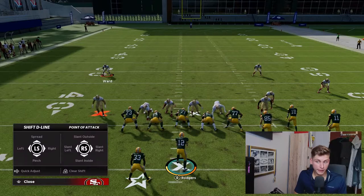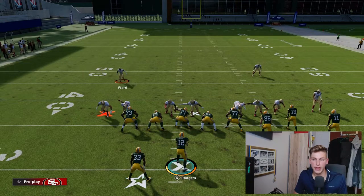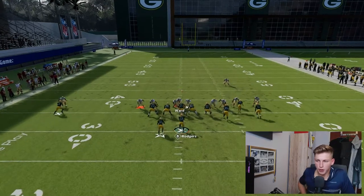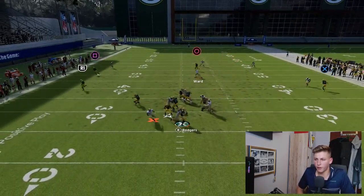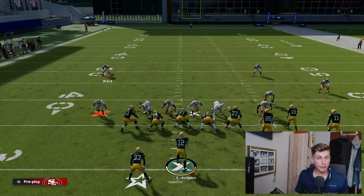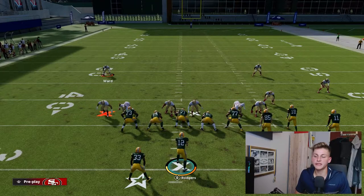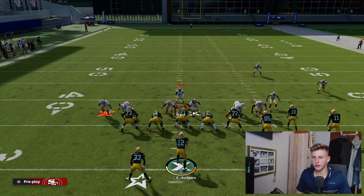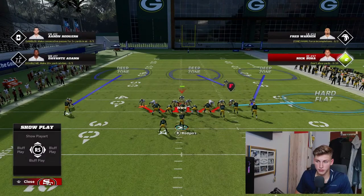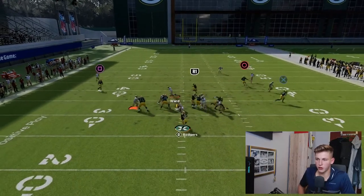Let's try that again: spread the D-line, pinch the linebackers, blitz all linebackers, slant inside, press shade underneath, then move this guy down and put him on the drag. Snap the ball, engage with him quickly and then get off. We had a couple of attempts there — the blitz didn't come in right away. Probably because I was on the wrong blitzing angle, but let's make sure we get the right angle. There we go — now I'm on the right angle. I'm going to block the running back, and boom, the blitz is coming in. Very, very cool.